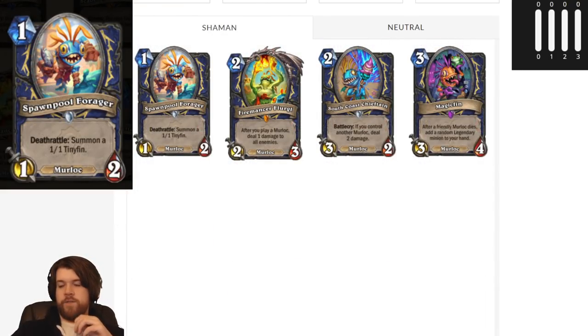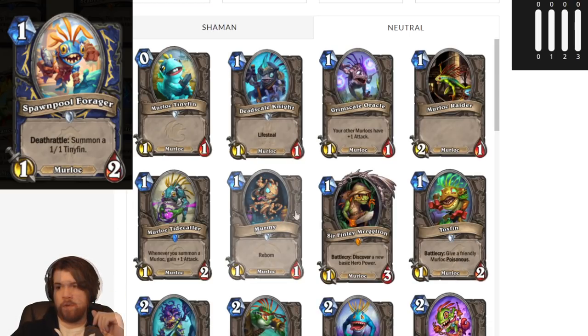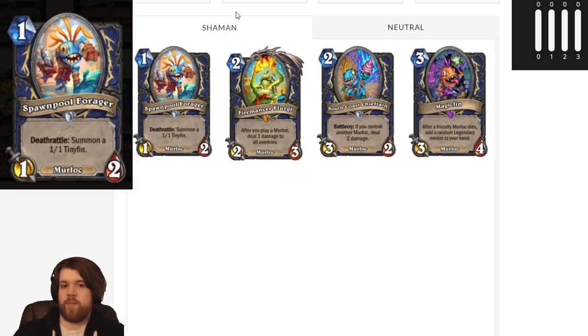Let's move on to the new Murloc cards. The first is Spawn Pool Forager: 1 mana 1-2 Murloc with Deathrattle, summon a 1-1 Tinyfin. This is comparable to Murmy, which was a 1-mana 1-1 Murloc that Deathrattled into a 1-1. This just seems like a pretty good one-drop even outside of being a Murloc — it's a lot of stats, arguably a 1-mana 2-3 spread across two bodies. Particularly in Murloc decks it's great: it's two Murlocs in one body, hard to clear, activates your other Murloc stuff. Good in Murloc decks, good in other decks. Maybe you even play this as a one-drop in control decks.